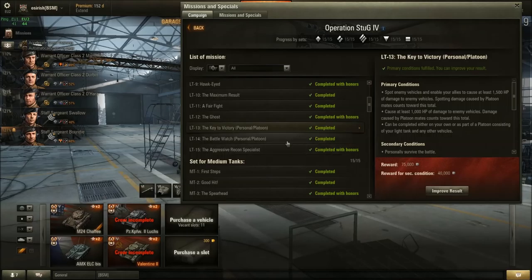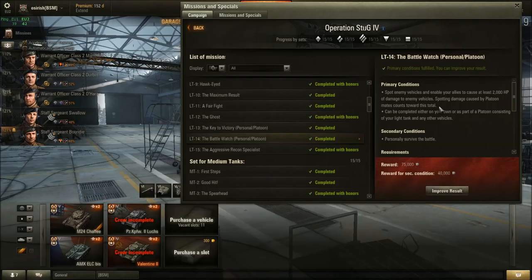Mission 14 — Battle Watch: Spot enemies and enable allies to do at least 2000 hit points of damage — spotting damage from two platoon mates counts. Play in a platoon and make sure your platoon mates shoot what you're spotting. Use your camo net and binocs; hope for a good spotting map. The Luchs or ELC are both capable tanks for this mission.